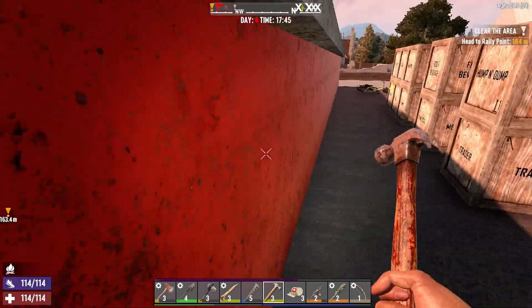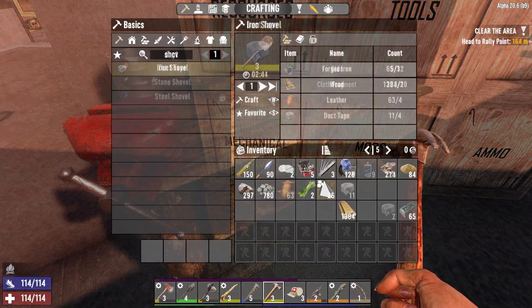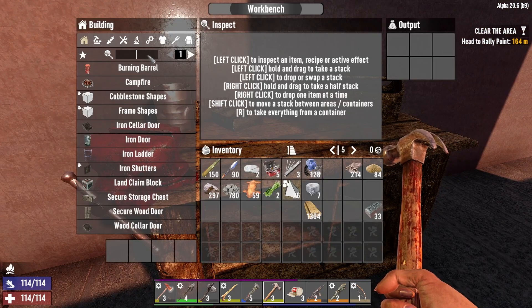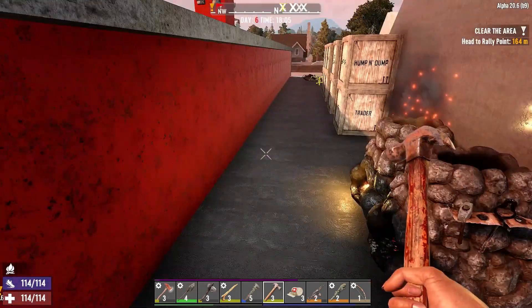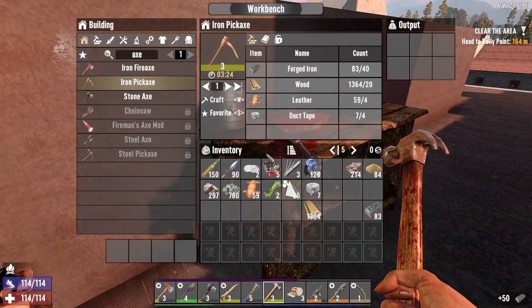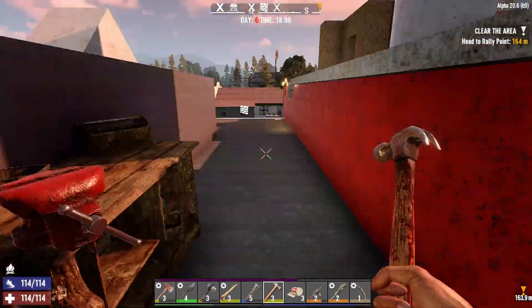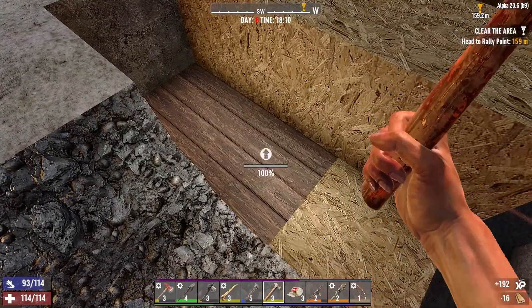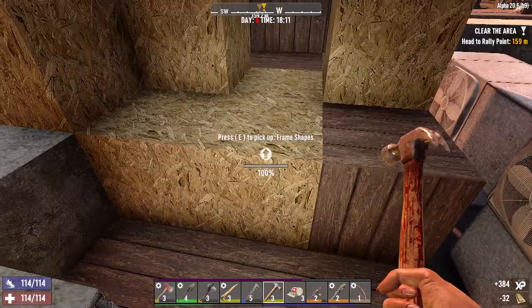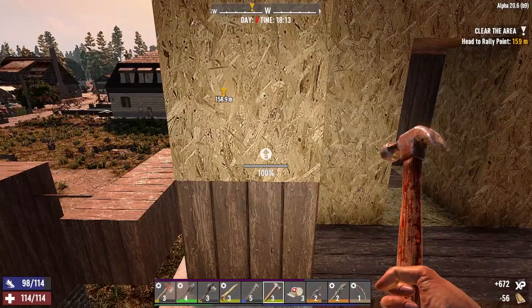I'm going to go ahead and craft an iron shovel on my person, and can I craft an iron pickaxe in here? I need more forged iron — there we go. I'll craft that one in the workbench so they're doing it twice as fast. Okay, I'm going to upgrade this section to at least wood and go from there. I'm not sure about my end game with this other section of the base yet.